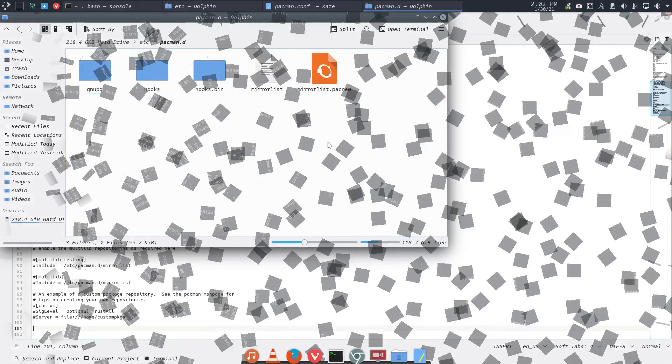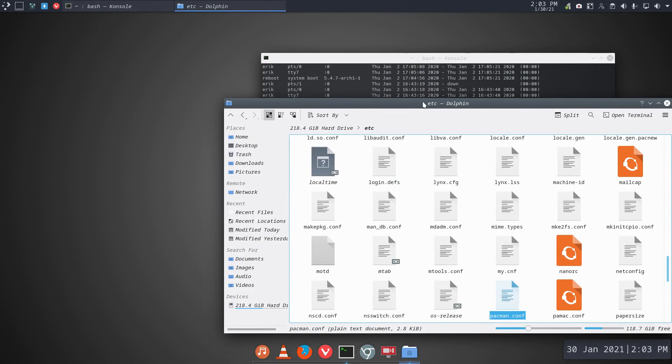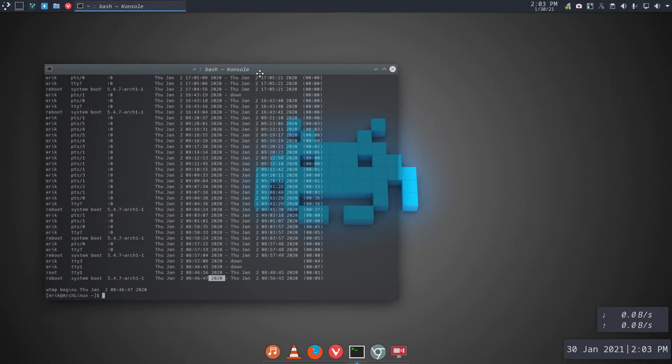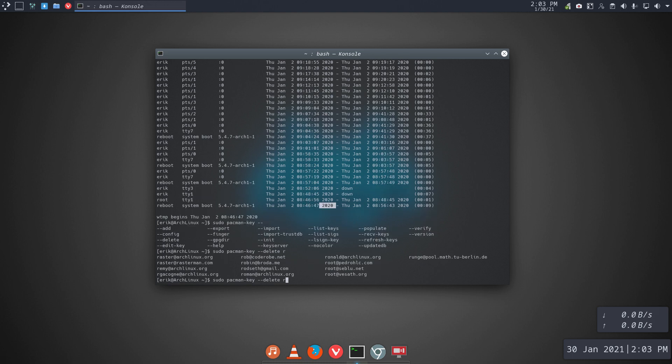The keys — that's the last thing I need to figure out. Get rid of the keys. They're here. Sudo pacman-key and then some delete commands. I've never deleted anything this way before, so let's see.